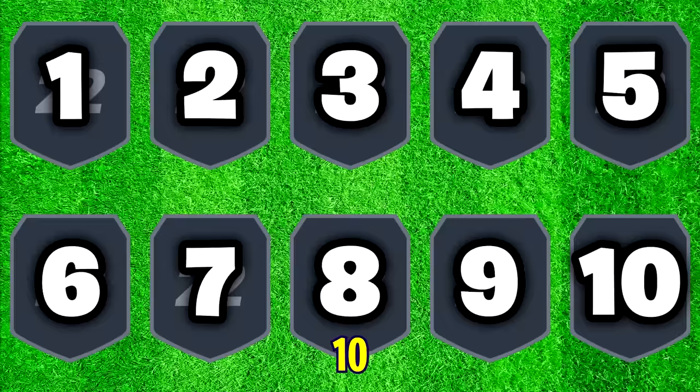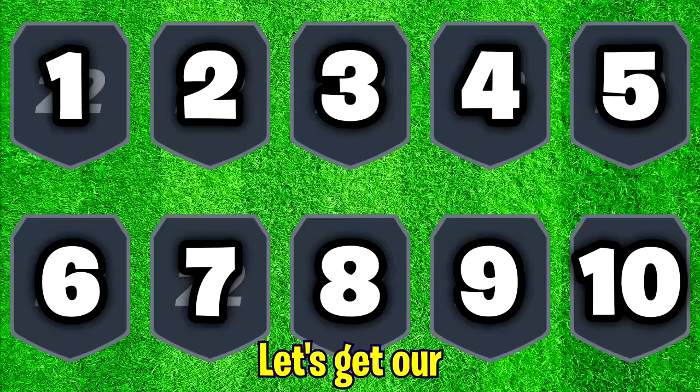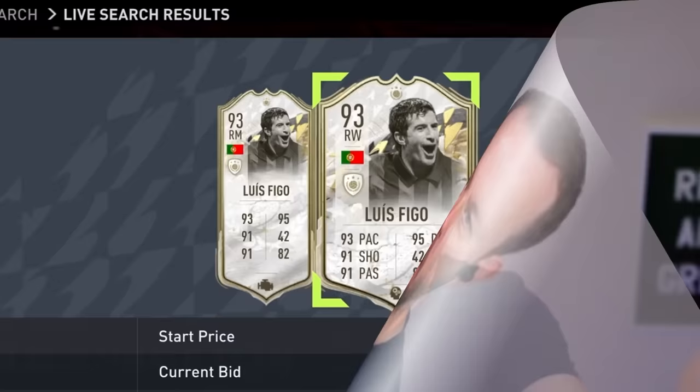Today I'm going to be using 10 of the best players to ever wear the number 7 shirt. For each player, I'm going to have an objective to complete. We're starting things off with an icon that played in La Liga and Serie A for most of his career — an absolutely fantastic number 7 for club and country. I'm talking about Luis Figo.